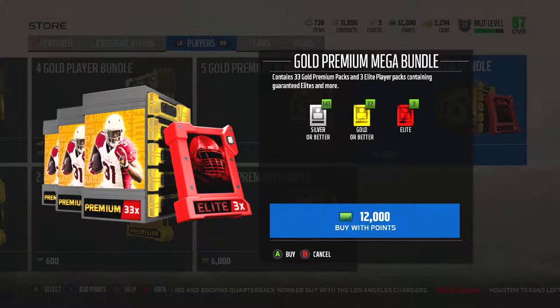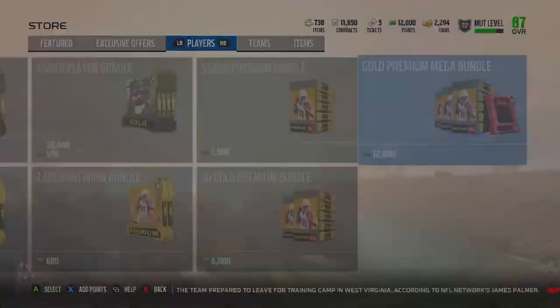Elite cards go from anywhere from 6,000 coins and up, generally speaking, and Elite cards are where the best and most expensive cards in the game are. So let's go ahead and buy this 12,000 point pack. What you're going to be getting here is 33 Gold Premium packs and 3 Elite Player packs. We're going to start out with the Elite Player packs.